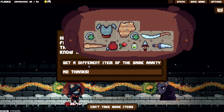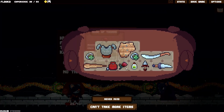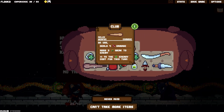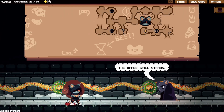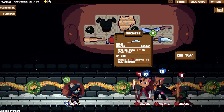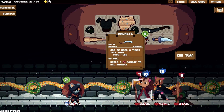What do you trade in? Get a different item from the same rarity. What do we have? Common, common. Rare - I want to keep that because it looks interesting. Common, common, common, common. I don't want to get rid of the luck ring, I don't want to get rid of the club. No thanks - I can come back if I need to. Let's clear this room.